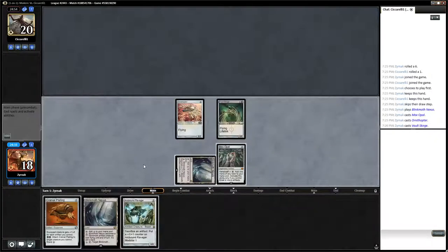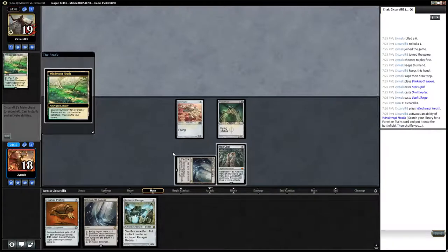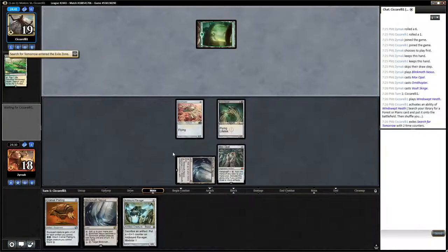Magic Online, never really wanting to respond when Phyrexian Mana is in play. Windswept Heath. I like our matchup against most Windswept Heath decks — unless maybe it's Titan Shift? It's Titan Shift!